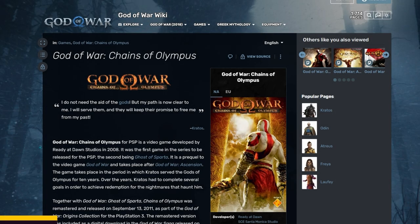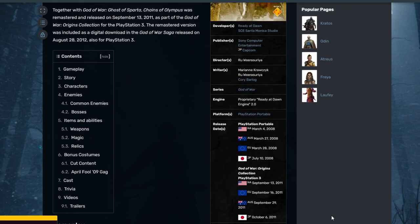Hello everyone, it is The Cheese. Thank you so much for tuning in to another video. Today we are taking a look at God of War: Chains of Olympus. This game was released in 2008 for the PlayStation Portable and was then remastered for the PlayStation 3 in 2011.